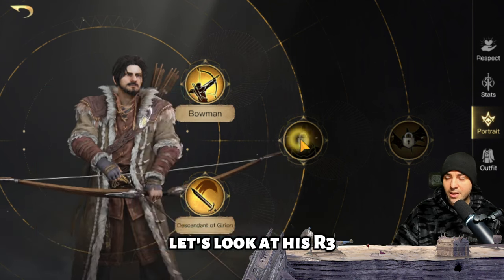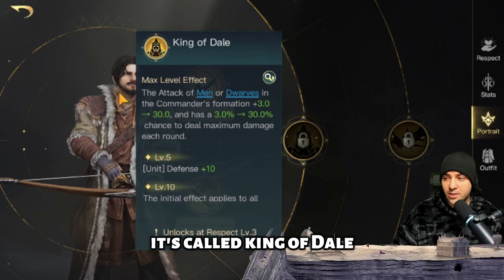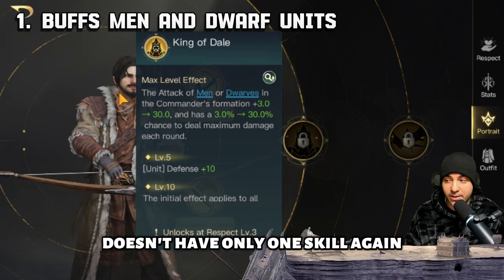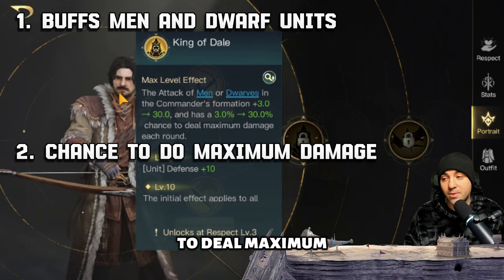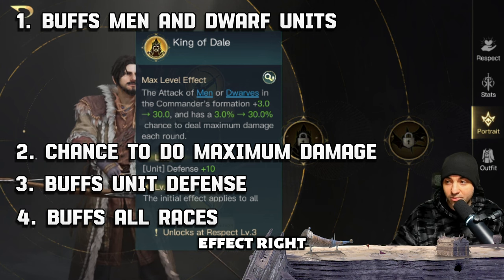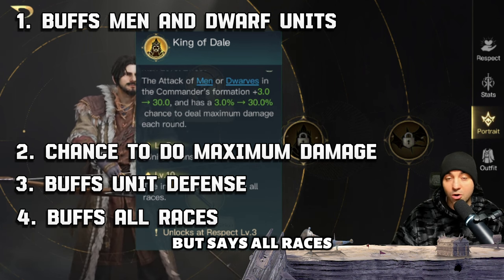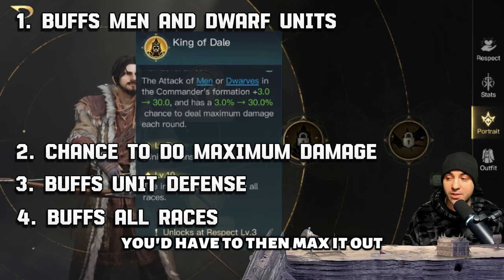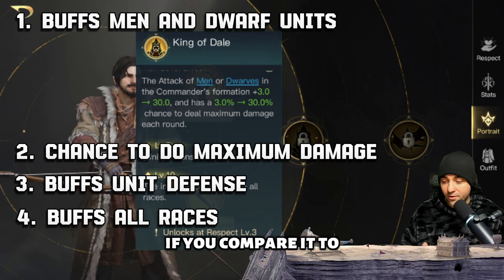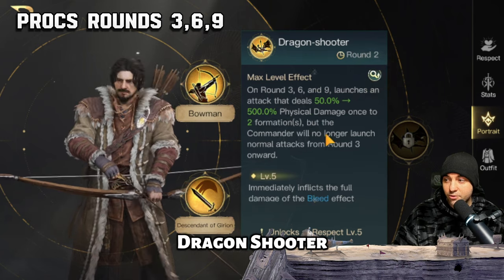His R3 is a little different — this is his true buffing tree, called King of Dale. It gives the attack of men and dwarves in the commander's formation a plus 30 boost. It also has a 30 percent chance to deal maximum damage each round. At level five, unit defense gains plus 10. At level ten, the initial effect applies to all races, so you can run elves as well, but you'd need to max it out. This is the tree I like the least, though it's still solid compared to other troop buffing skills in the game.